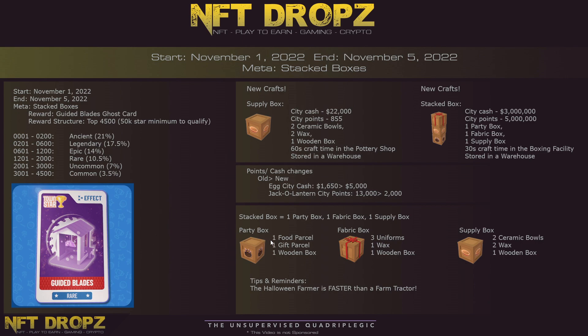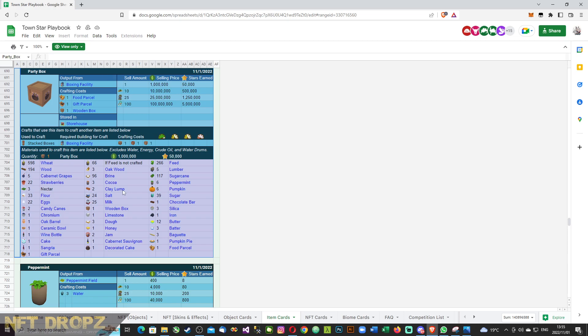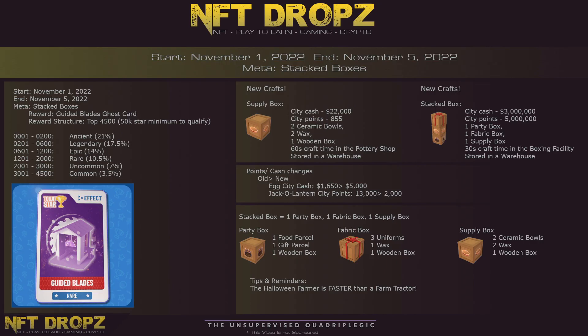You can see exactly what you need to craft some of this stuff. For example, go to the party box, click on the card, and you'll find a complete list of requirements to craft that item. As you can see, he's updated this Town Stars playbook and put a lot of effort into it. Support his channel and make sure you give him the love he deserves. Use the playbook — it'll make your life a lot easier.